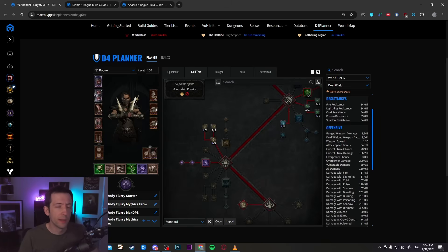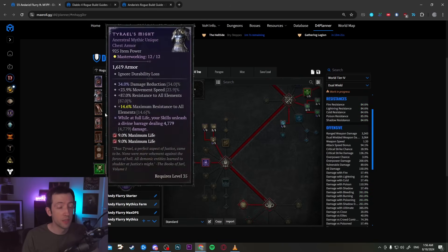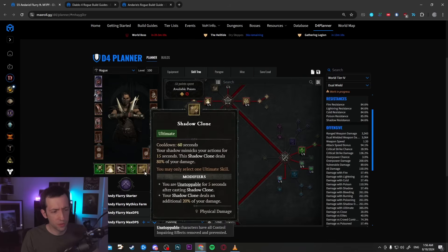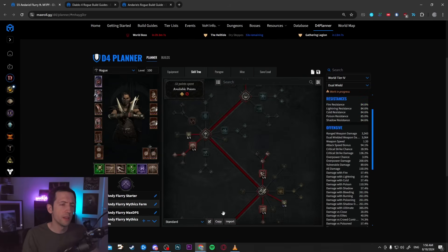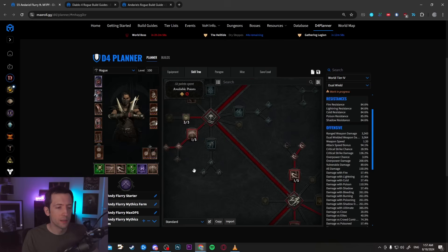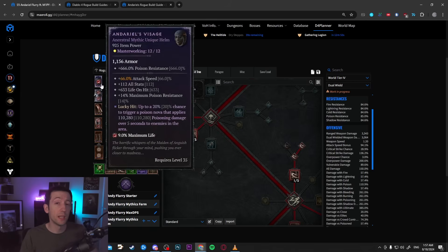I have three different setups in the planner, similar to what Mippy has in the Max Roll guide: a starter variant, a mid-tier setup, and a max DPS version — especially nice if you want to do Tier 8 Hordes or high-end Pit pushing. The main thing to know is that Andario's is all of the damage in this setup. Your skills don't really matter — all that matters is attacking fast, having lots of lucky hit to trigger it, and including generic damage multipliers.